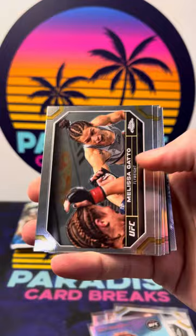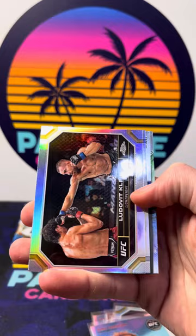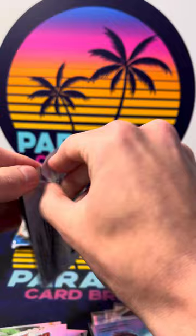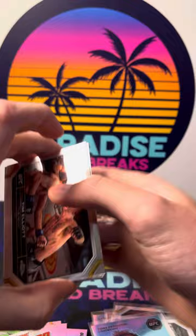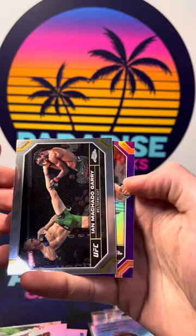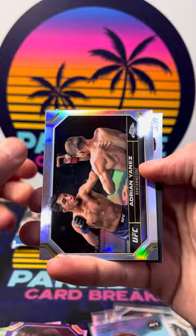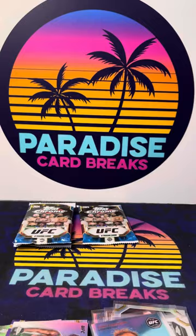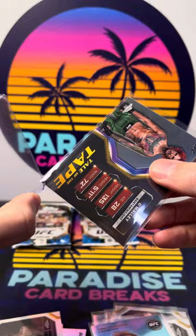Marcin Tybura coming off a big win. Carla Esparza, Charles Oliveira, silver of Ludwig Kaiser, negative of the Korean Zombie Chan Sung Jung, tale of the tape of Gilbert Burns, and Lyoto Machida AKA. Another purple — Tim Elliott, Anthony Smith, Ian Machado Garry, purple of Tai Tuivasa. Silver of Yanez, Sugar Sean O'Malley on the tale of the tape — that's nasty — and a Thug Rose Namajunas AKA silver.